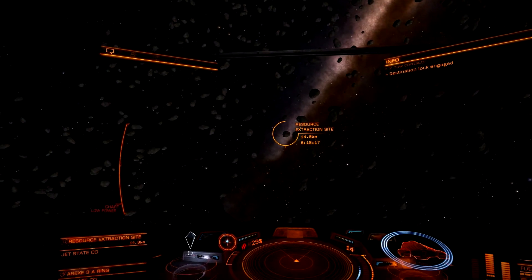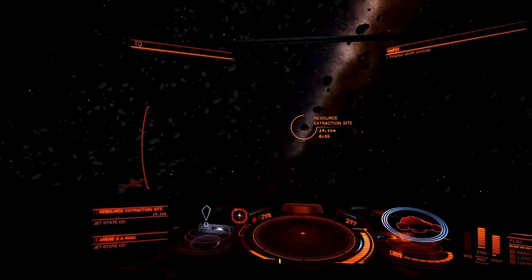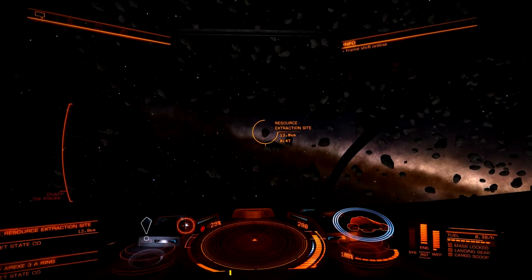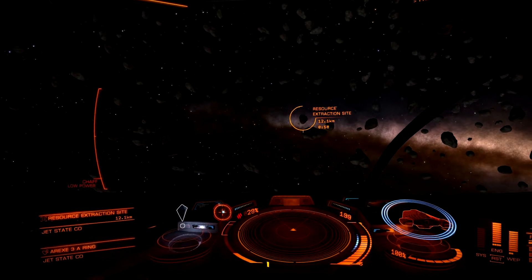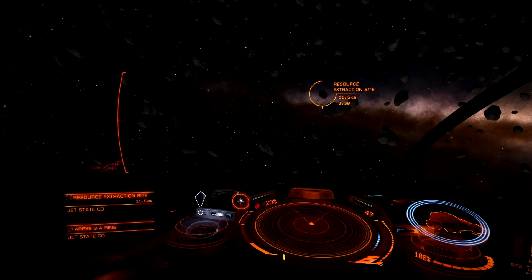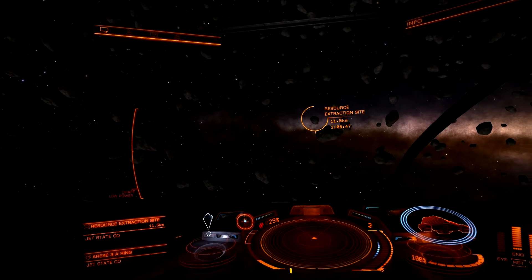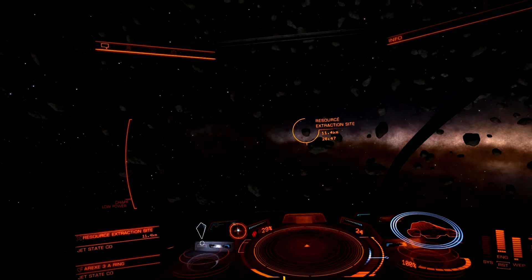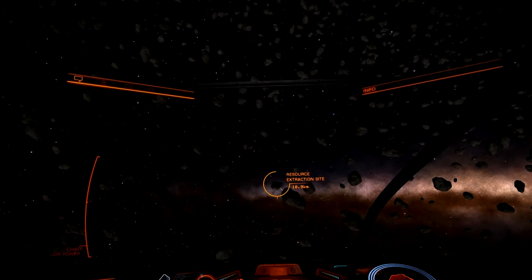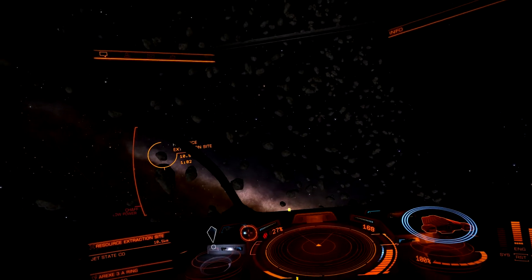Here we are at the extraction site — you'll see a lot of ships will suddenly appear very soon, this is a very busy area. As I was saying, I had an old webcam kicking around that I didn't use anymore. It was probably a bit more expensive in its day, but I believe even the cheapest webcams will do the job. There are all the instructions on how to put together the device. You can see a bit of hostility going on over in the corner — let's go check that out.